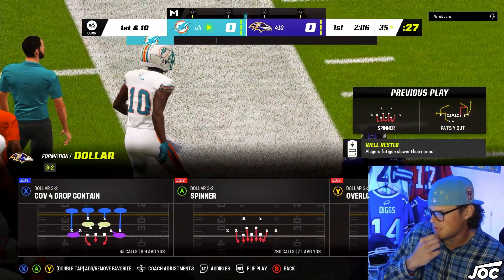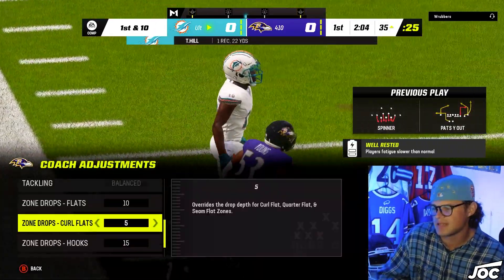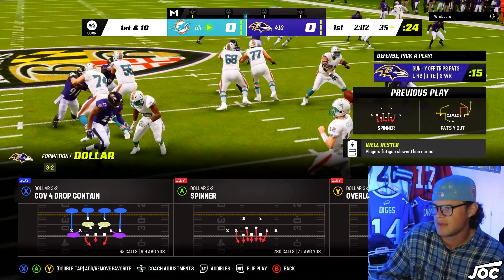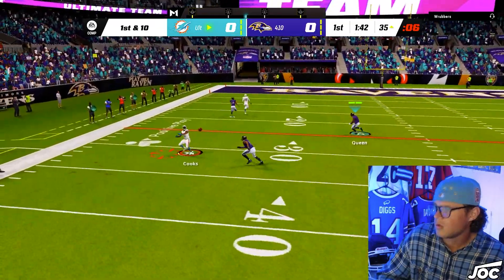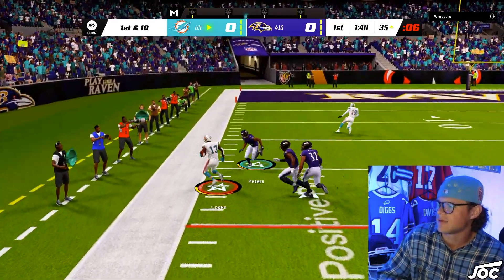The zig route might kill me. I wish we had zone abilities because a cloud flat would be able to play that so well. I'm off the tight end off rip — he blocks his running back and tight end once again. We've got to be able to guard that zig route — that's crazy.